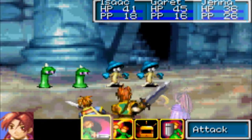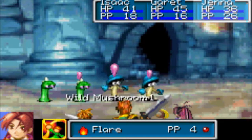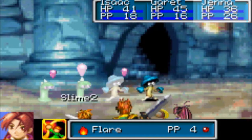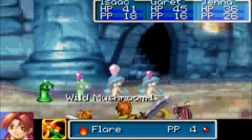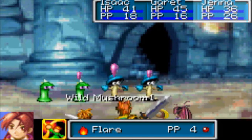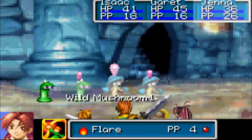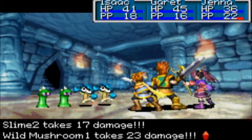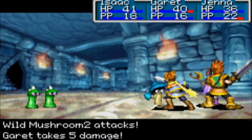Now I can actually show you guys what I was talking about with the targeting system. You'll see how Flare has two short lines and a tall line to the right of it — two smaller blips on the side and one big blip in the middle. That means it's going to target all three blinking enemies, but the middle one takes the most damage and the two on the sides take a bit less. Like you'll see: 17, 23, and 17.